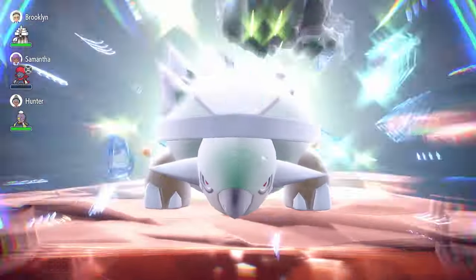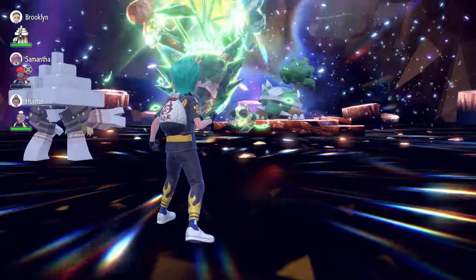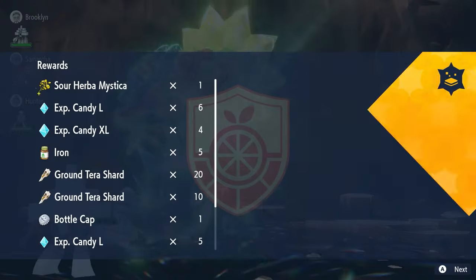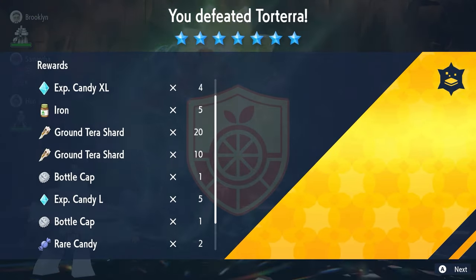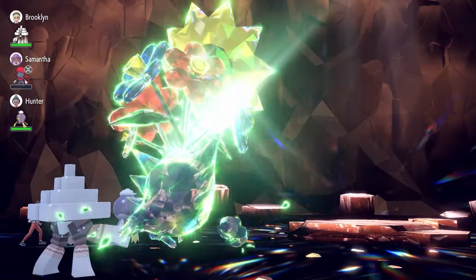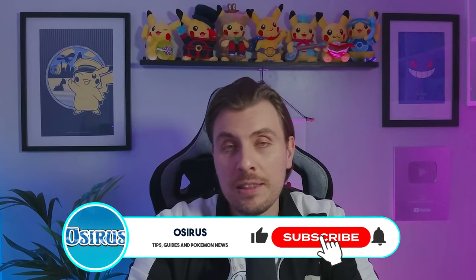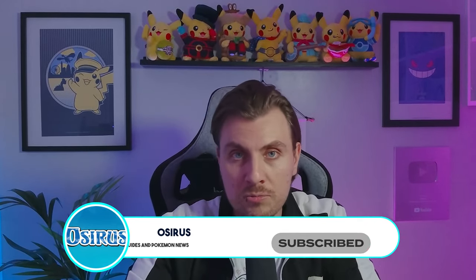It's the build to use. Let me know what ball you catch Torterra in. We also have Herba Mystica drops this weekend, so hopefully if you're farming it you get lucky. If a faster build comes along, I'll post it on the channel, but right now Haunter is the most reliable. If you found this useful, please drop a like and share it in the community to help others having a tough time.